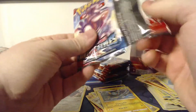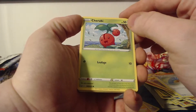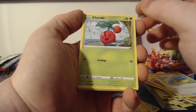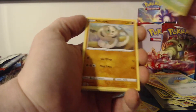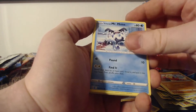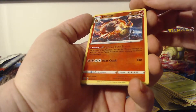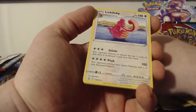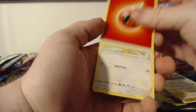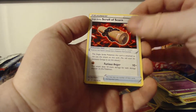I'm definitely hoping I can get a big hitter in this box besides the full art I've already opened — maybe a secret rare, a gold card, or a rainbow rare. This pack has Cherubi, Silicobra, Mienfoo, Galarian Mr. Mime, Bellsprout — a reverse rare Emboar — and a regular non-foil Lickitung. With a Fire Energy, Pharaoh, Grumpig, and a Single Strike Scroll of Scorn.